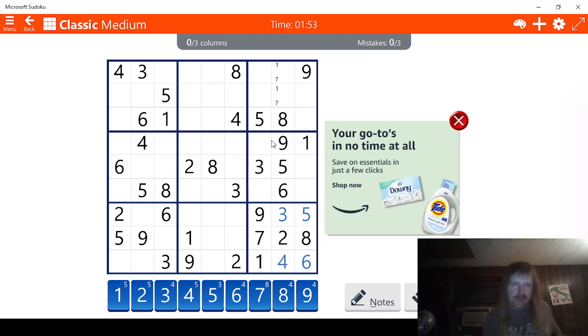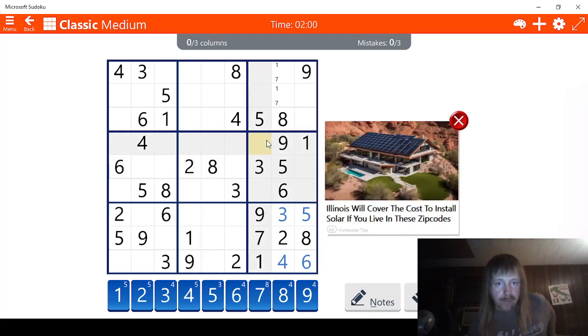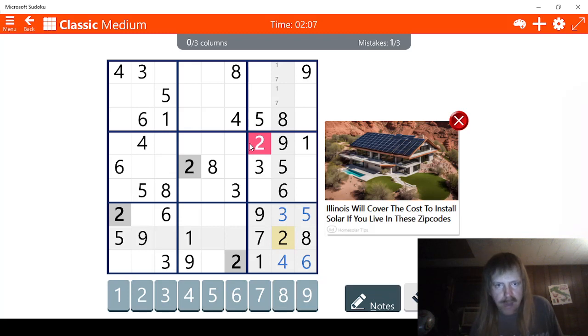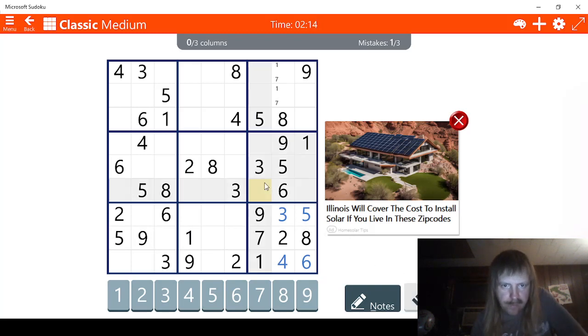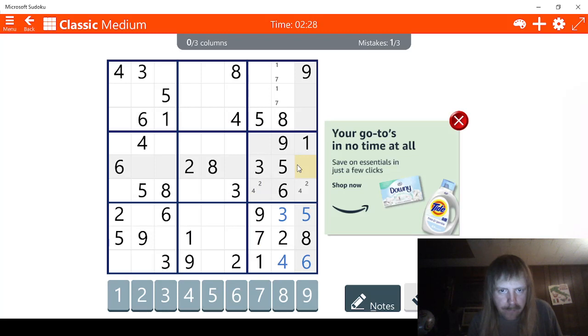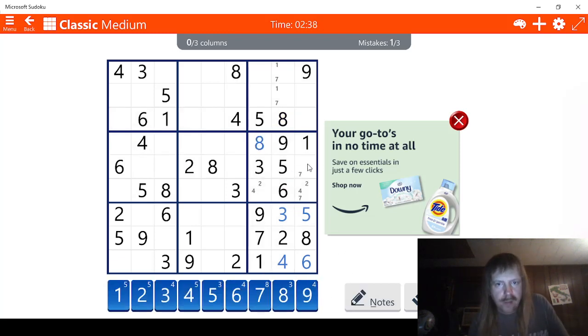Now let's try this. We need two. Where are the twos at? The twos do absolutely nothing. I thought I was in notes mode. That's bad. Well, we know that's not a two. That's good. Get rid of the erase. Two and then two. Three, four. Where are the fours? We see two possibilities for four. Five, six, seven. Well, this has to be — seven, I guess. And eight. I guess that means this has to be an eight. I guess that means this has to be a seven. Okay, that's not a seven.